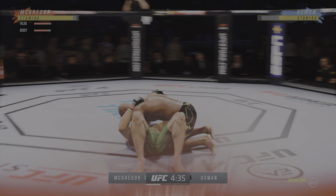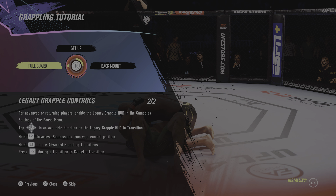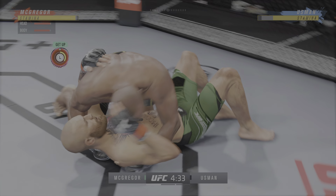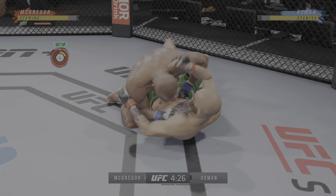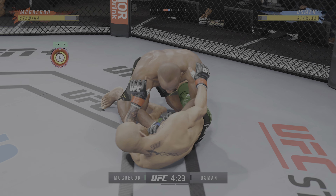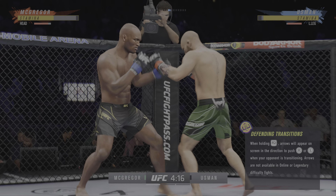All right, so now we are on the ground. He's trying to control posture. Now trying to hip escape — he's just trying to move out of this position up from the bottom. Nicely done there as he escapes back to his feet.